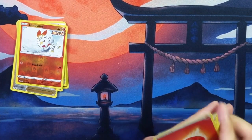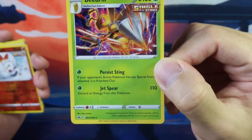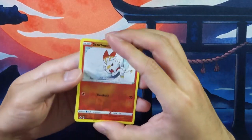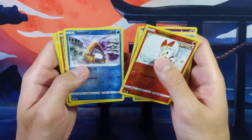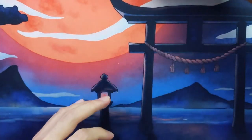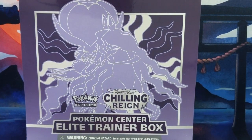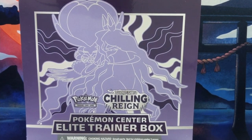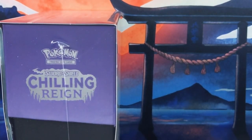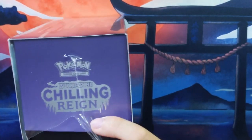Let me recap: the Ice Rider Elite Trainer box got just one hit — the Galarian Moltres V. The lucky energy only worked once. The other notable card was the holo Beedrill. For reverse holos, we got the Zebstrika and Passimian — those are nice at least. The Ice Rider box was pretty underwhelming — not overwhelming. Let's go ahead and open the Shadow Rider Calyrex Pokemon Center Elite Trainer box now and see which one's better.